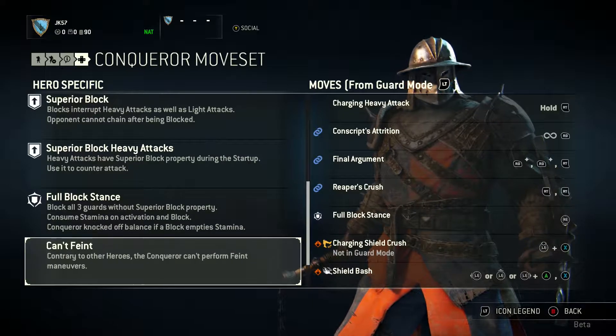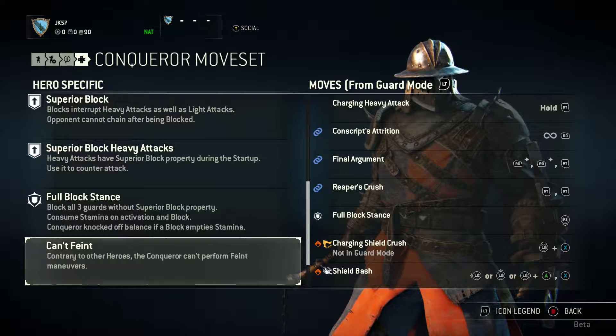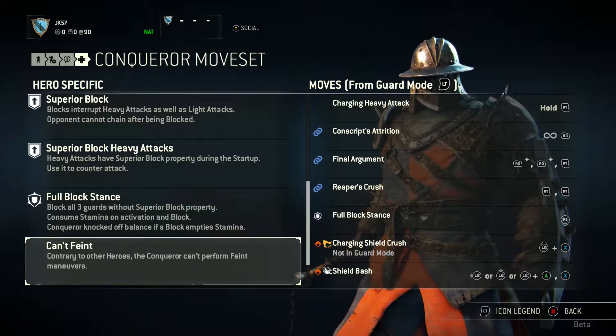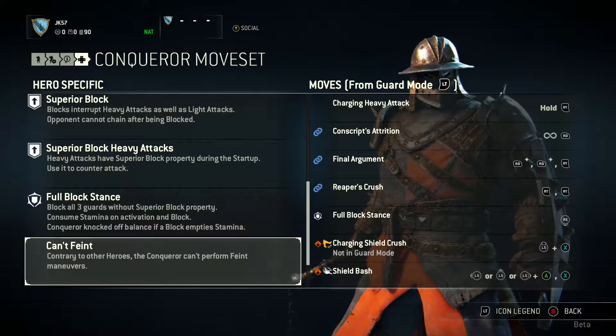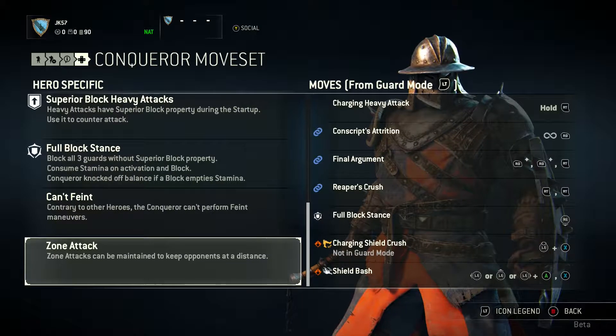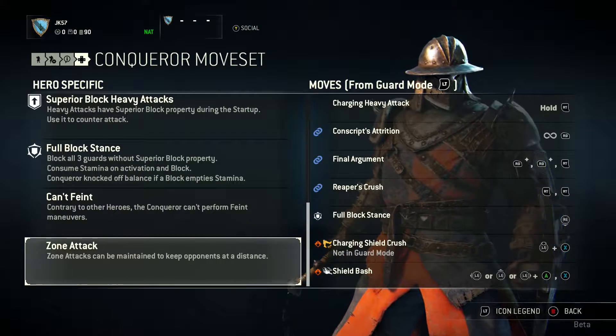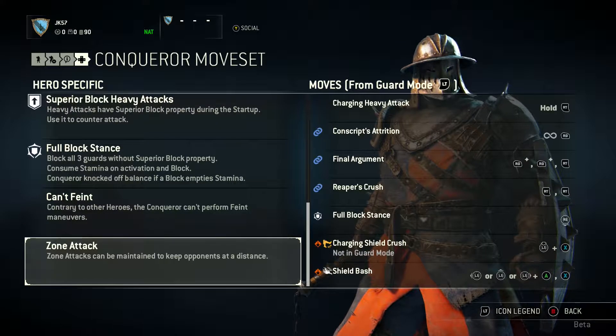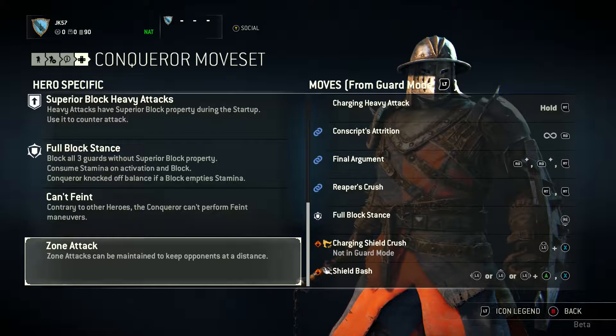Contrary to other heroes, the Conqueror can't perform feint maneuvers. To be honest, you don't really need that as the Conqueror because you're so big and tanky. You don't really need to fake an attack, and you're so slow that if you're going to swing, you might as well swing for the hit. And finally, zone attacks can be maintained to keep opponents at a distance. There is a whole range of specific moves to the Conqueror class and they're all pretty cool.